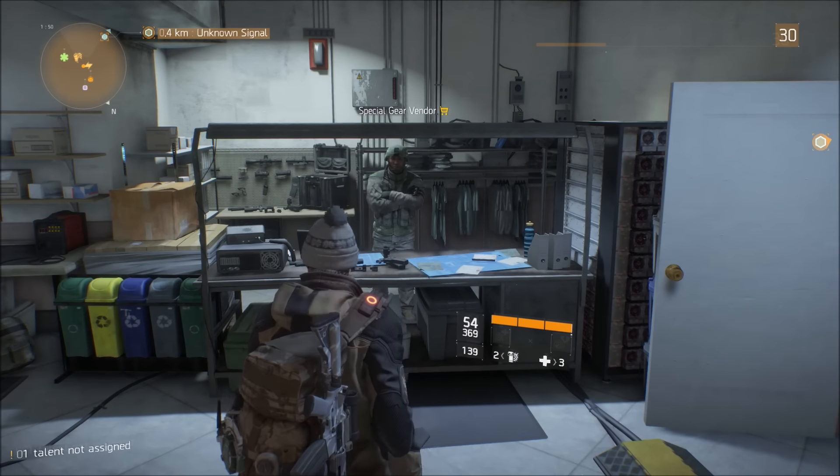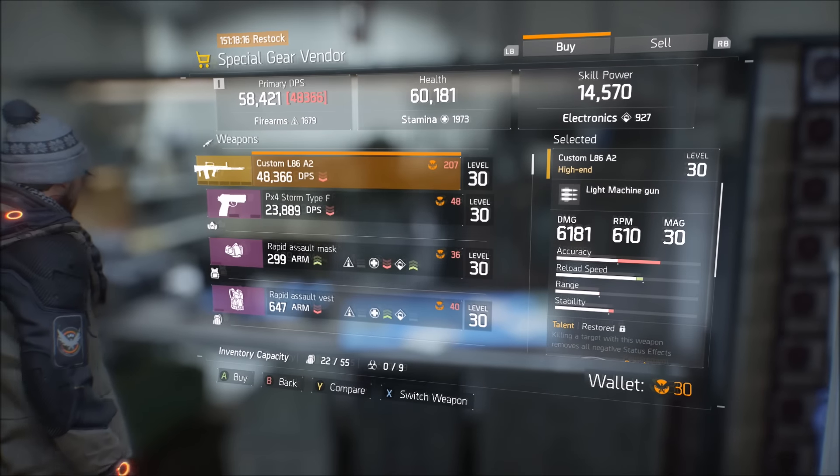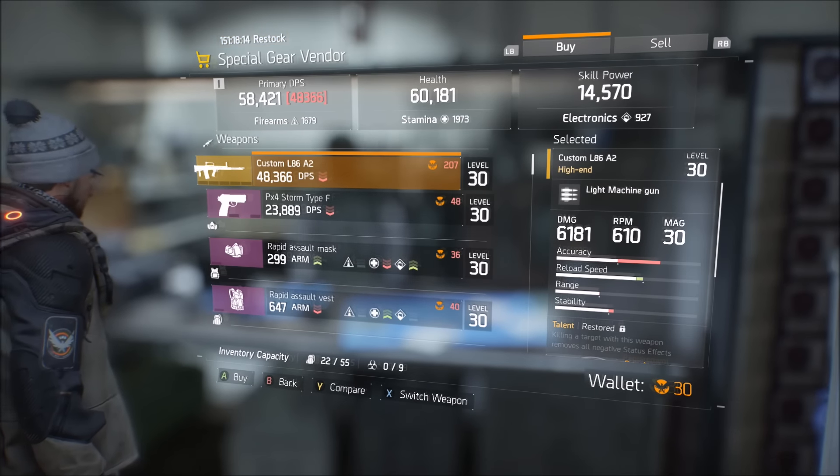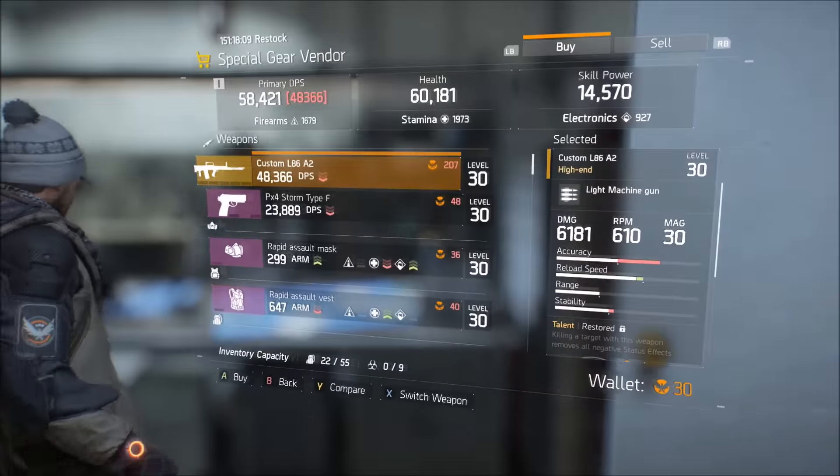I'm going to show you today how you can get free phoenix points without really doing anything. The normal way to get them is from challenge mode — you have to play level 32 missions with your squad. But I'm going to show you how to get free ones.